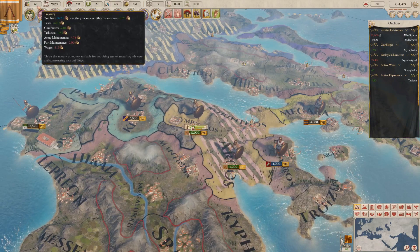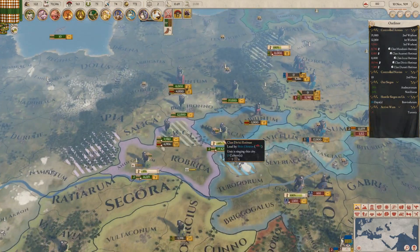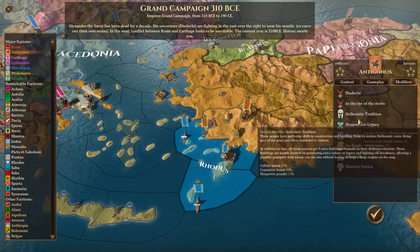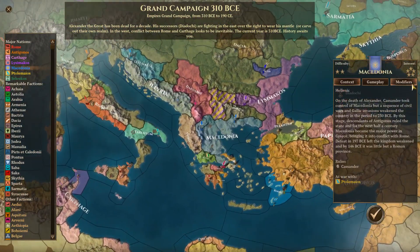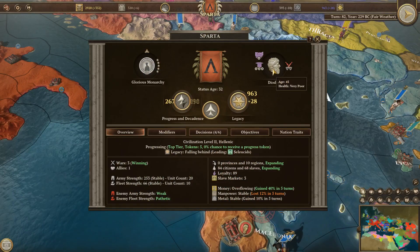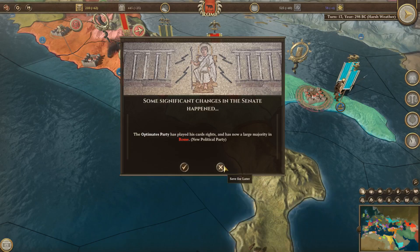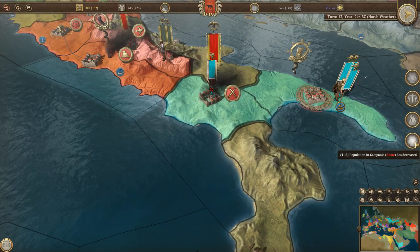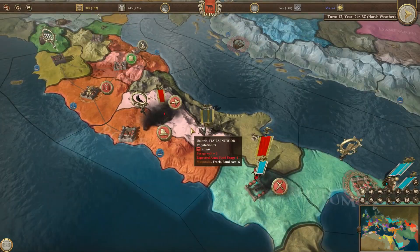One thing that was severely lacking from Imperator was flavour. There were no real differences between different nations other than government types, and cultures were all just copy-pasted with different names. Field of Glory Empires, however, provides far more flavour for each individual playable faction. Each nation will have their own traits that will influence your playstyle and strategy, along with unique buildings and units that actually make playing different nations feel worthwhile. Your nation's bonuses were also partially determined by your ruler, who could have traits that benefited or hindered your administration and military. However, there was no real control over who you had as your ruler, and you couldn't really influence a ruler of a certain type to get into power. I really would've liked to see more of this, especially for the Roman Senate government, as it would've made plenty of sense to be able to influence a certain party's power.